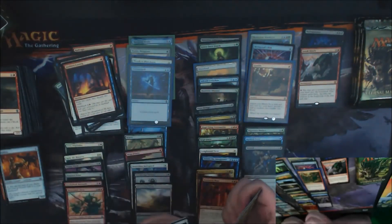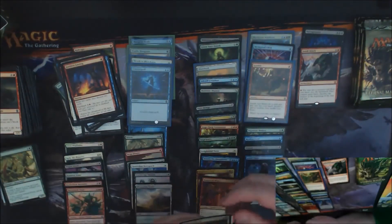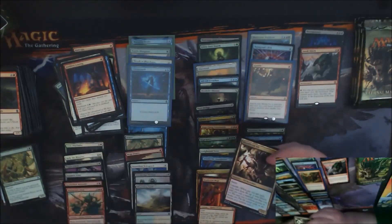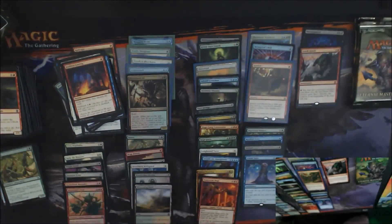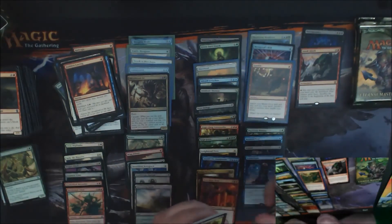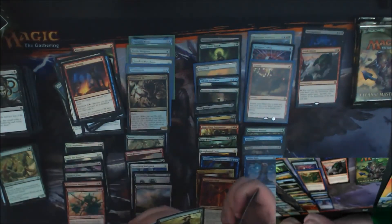Brawn, Burning Vengeance, Future Sight. A Foil Bloodbraid Elf — I don't know if this is worth anything, but we'll find out. I know its price went down a lot when it got banned, but I feel like it's probably not terrible and still has a decent price tag connected with it.